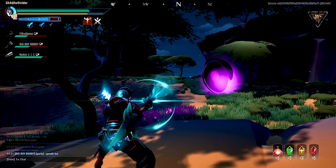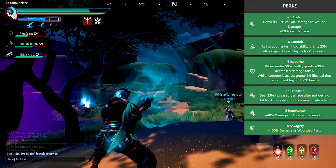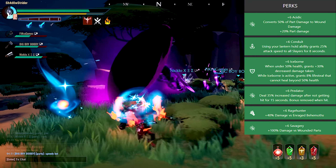With this setup you will be one hell of a Warpike user with six maxed-out perks: Acidic, Conduit, Iceborne, Predator, Rage Hunter, and Savagery. The goal for the build is to be viable for both solo and teamfights.